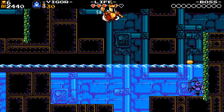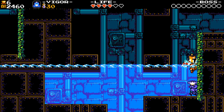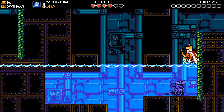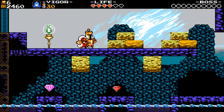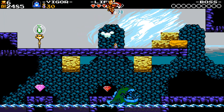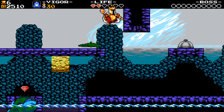I think trying to make that dash for the gem was what was getting me stuck there. Alright, checkpoint — finally! Now there is a secret exit somewhere in this stage. Question is... where?